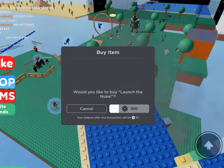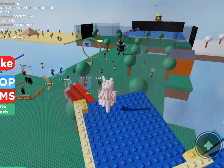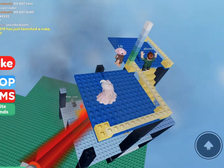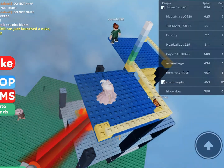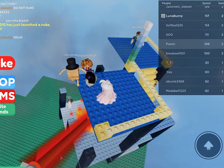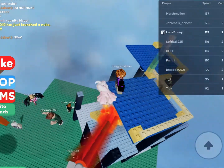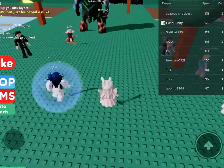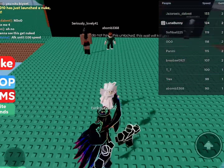We can launch a nuke, but that is really expensive and I don't think I want to nuke everybody. These people have so much speed — I wonder how much we have. We have 119 speed, so we're pretty fast, but a lot of these people have a lot more than us.